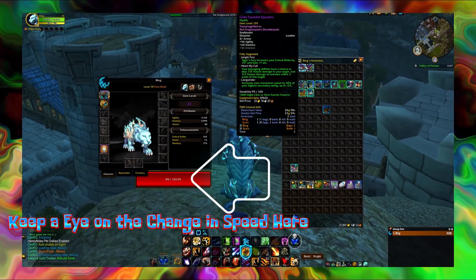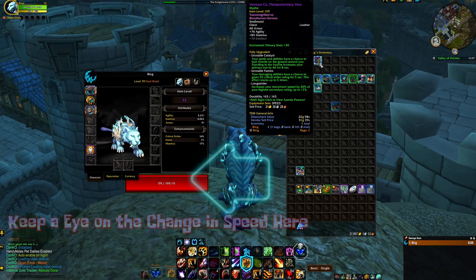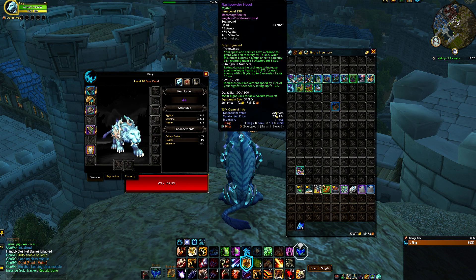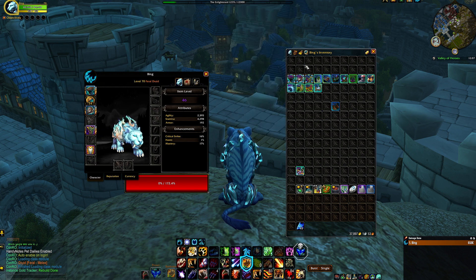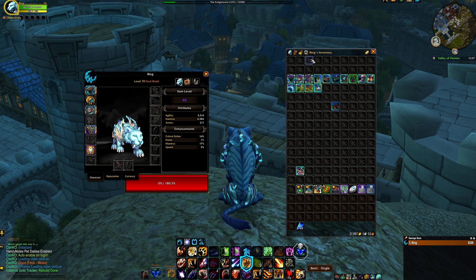Quickly showing the difference in speed increase using the normal blue head, chest, and shoulder items over their mythic versions — just look at how much speed you can gain from doing this. Using the mythic versions gives me 166.6% speed increase, but when I replace them with the normal versions, that boosts the setup to 180.3% speed increase due to the changes — again made easier to obtain thanks to Blizzard. I will leave the footage running so please keep your eyes on the Monkey Speed addon, which will show you the speed increase with each item being equipped.